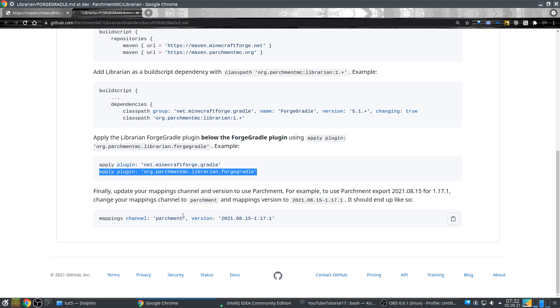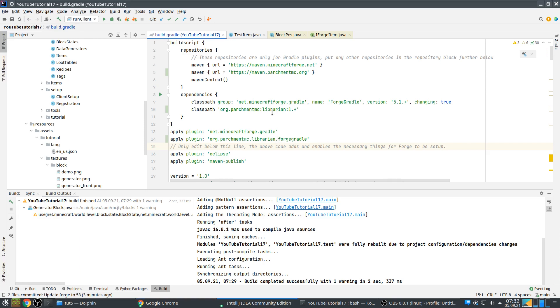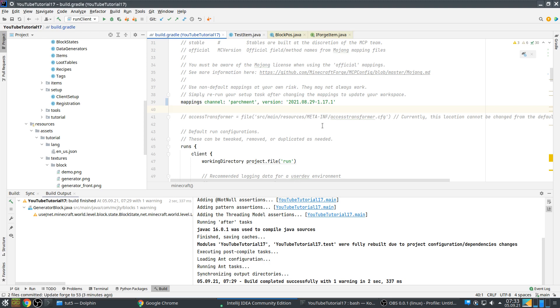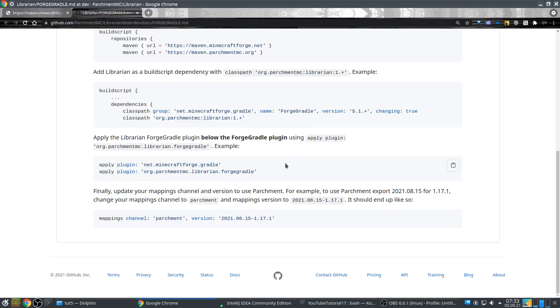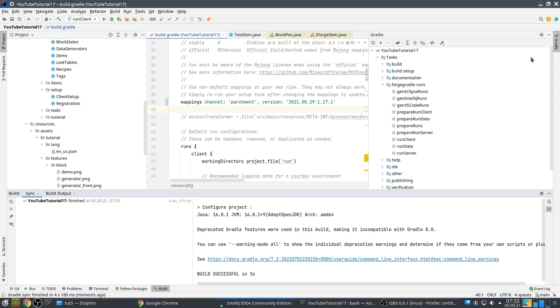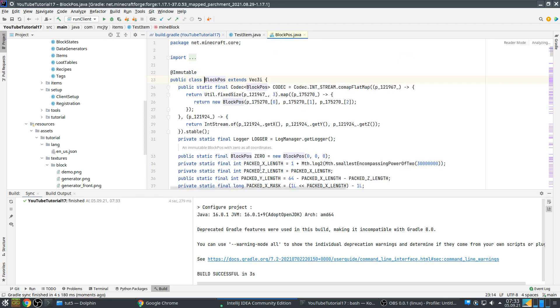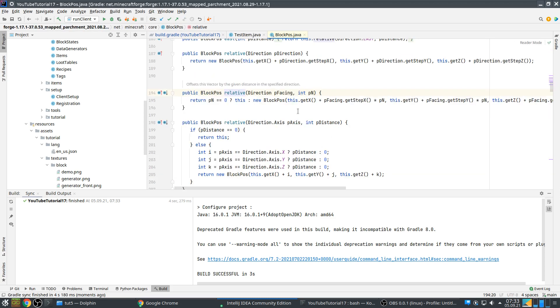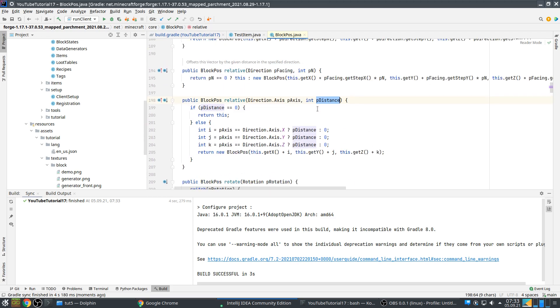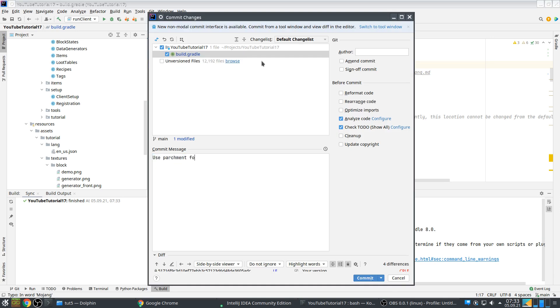And then we need to change the mappings. The one that you can use right now is this. So after changing that, the only thing you need to do is Gradle refresh again. It's already finished. And normally, if you then go to this — you need to reopen them, because it actually has changed. You see all these parameters have names that make more sense, and that goes for almost everything within Minecraft. So that's very useful. Let's commit: use parchment for better parameter names.